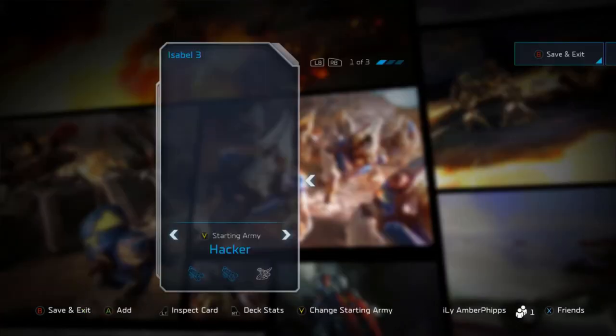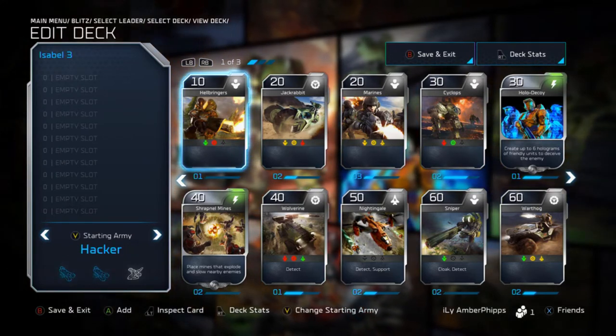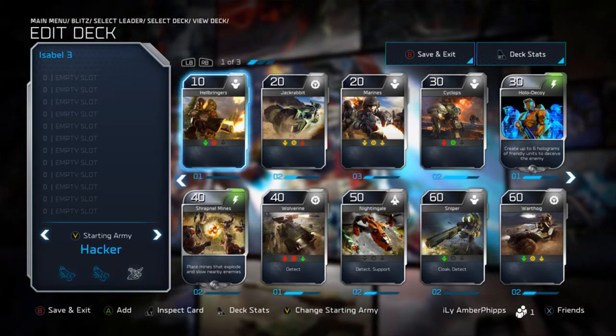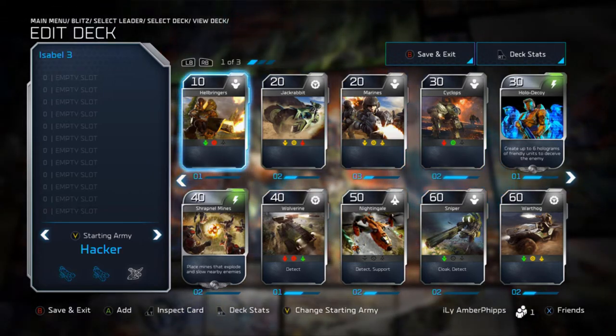The starting armies are Hacker or Heavy Weapons — both have their uses. I personally go Hacker because I like the speedier units, but Heavy Weapons does have its uses. For the sake of building this, since these are supposed to be my semi-builds of my decks, we will go with Hacker.